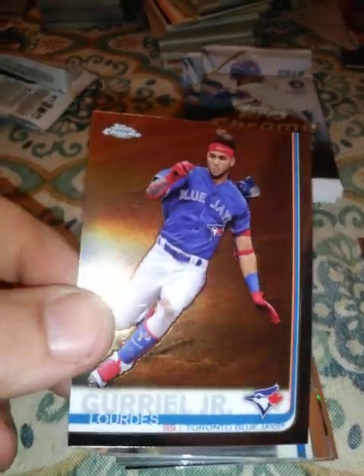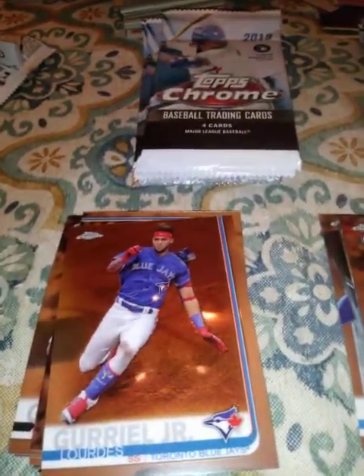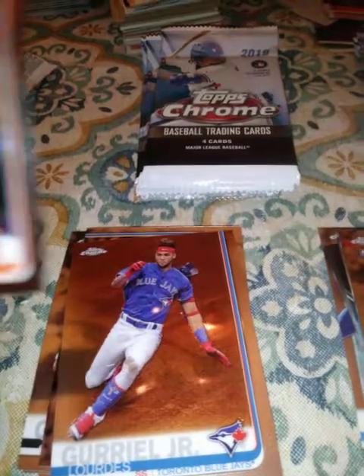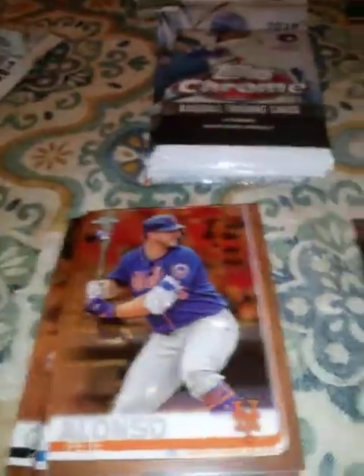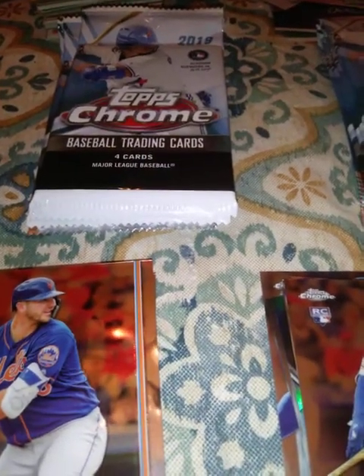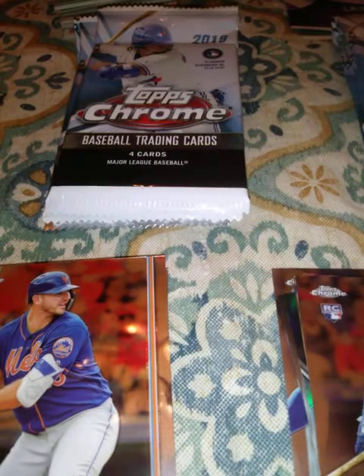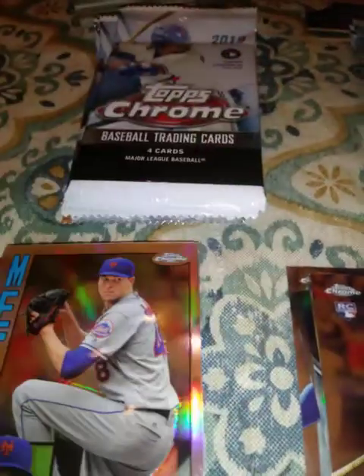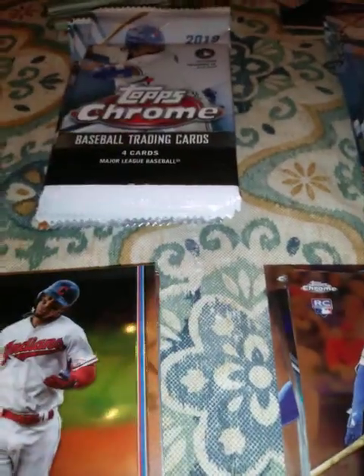Lourdes Gouriel Jr. The left side might have just pulled ahead — another Pete Alonso! I already got one of those but I'll take another. Actually I have the Topps version — this is the Jacob DeGrom 84 style, which is cool. And Francisco Lindor. Yeah, I think the left side pulled ahead — what do you guys think?